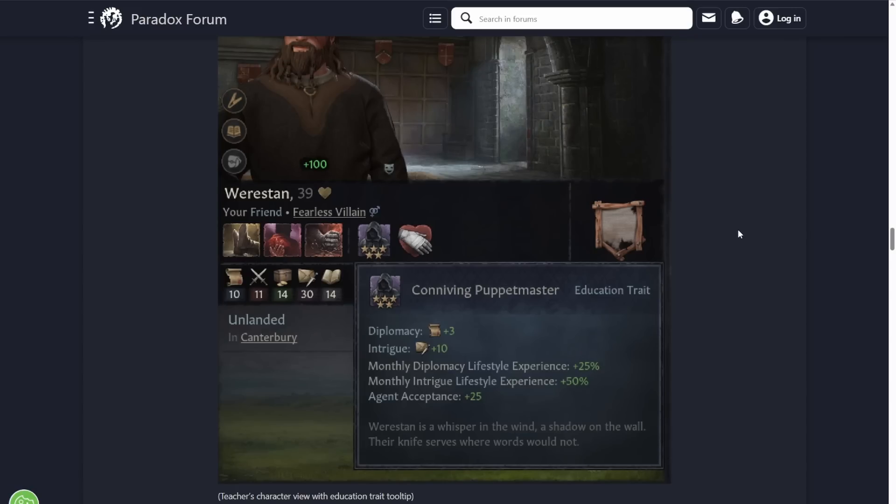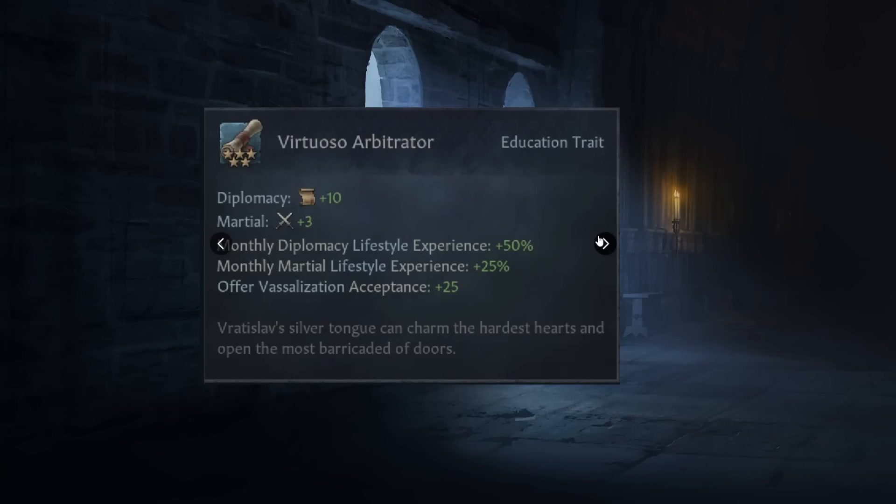The other Tier 5 traits have been released elsewhere. We've got Virtuoso Arbitrator: plus 10 diplomacy, plus 3 martial, with the 50% and 25% lifestyle bonuses as seen before, then offer vassalization acceptance plus 25. You're also very likely to have the lifestyle perk that gives a further bonus to that. So you're going to get some nice vassalization options if you manage to get this.